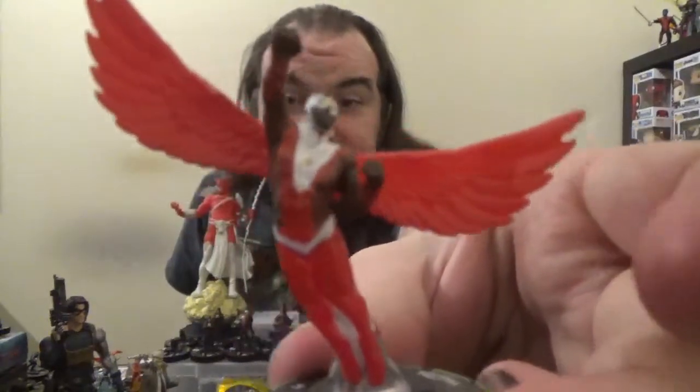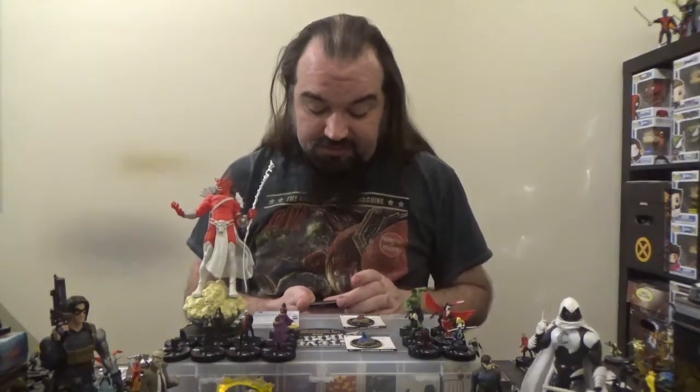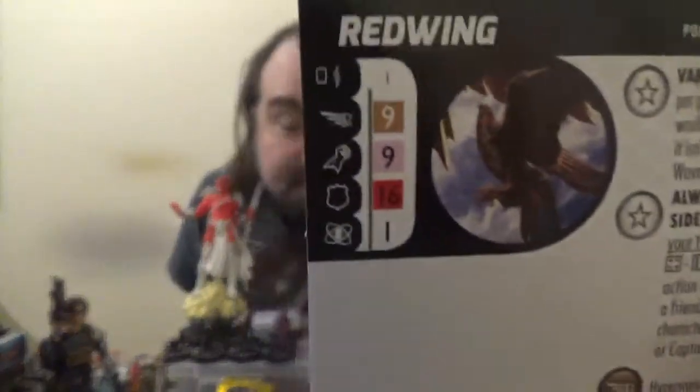Next up, we've got Falcon. Falcon comes in at 75 points, has the Avengers team ability, as well as the Avengers, Defenders, Heroes for Hire, SHIELD, and Soldier keywords. He also has improved movement towards characters. We have two traits. First off, My Friend Red Wing — at the beginning of the game, generate a Red Wing bystander. Red Wing has Autonomous and Hypersonic Speed, Precision Strike, and Super Senses, as well as a couple of traits.